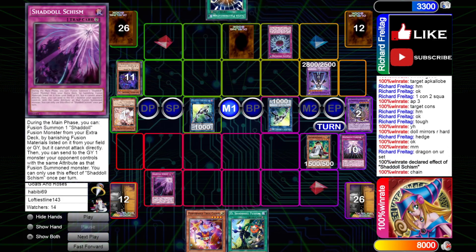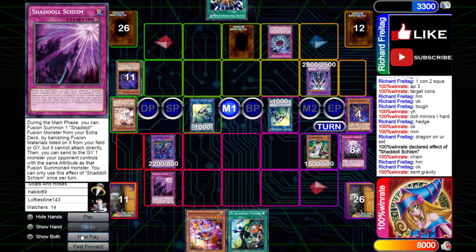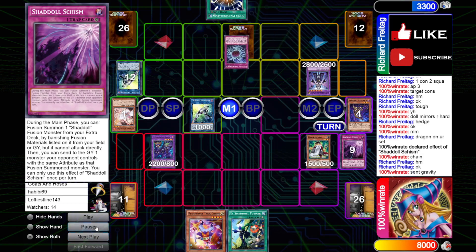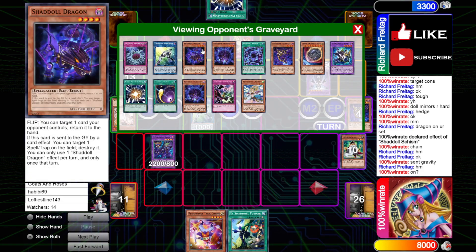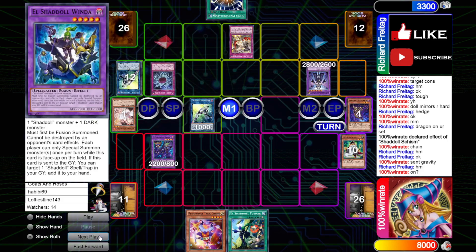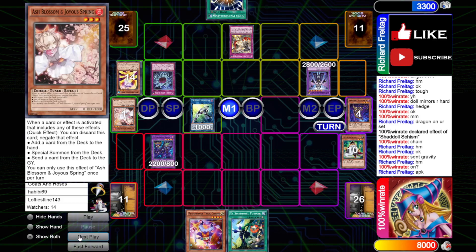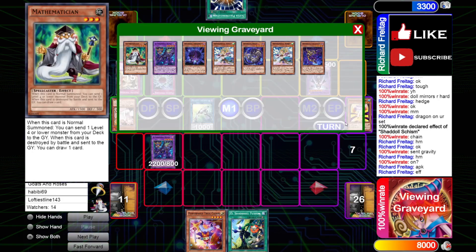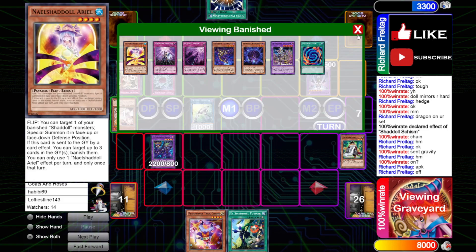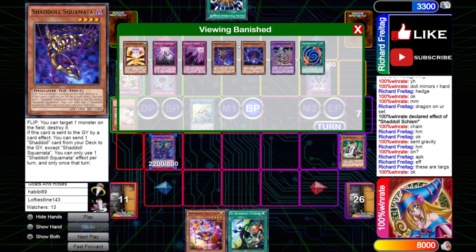Dragon is going to target the Schism — we're going to chain our Schism. Schism allows us to summon pretty much any of our fusions. We're going to summon a Winda, then that resolves sending Gravity Controller. Schism gets banished from the Dino Miscis. He activates Punishment next, targeting our Gravity Controller, bringing back Dino Miscis, sending his Apglone. Apglone adds Ariel, discard Ariel, Ariel effect banishes Schism, Resh, and Ariel. The Ariel is just so huge in the mirror match — you get to banish all those spells and traps in the graveyard, cutting off so much of their grind game. Those two traps were especially very good for grind games.